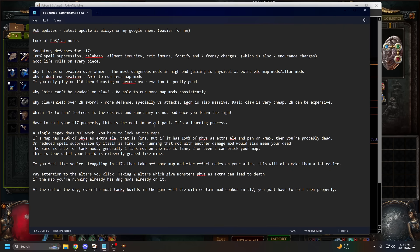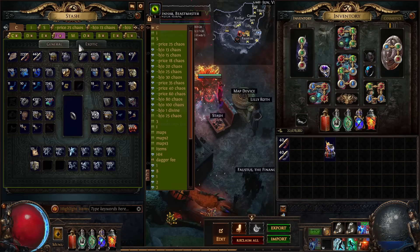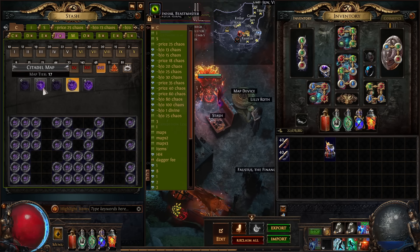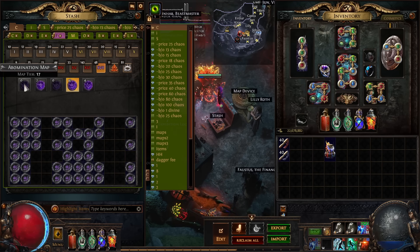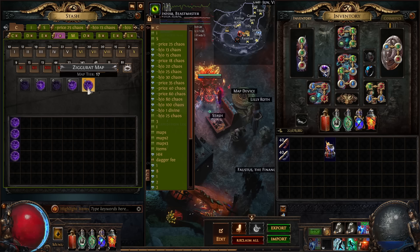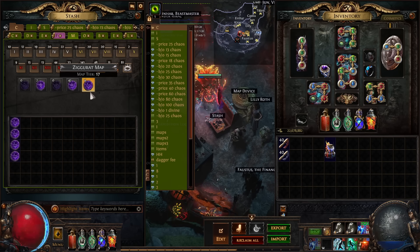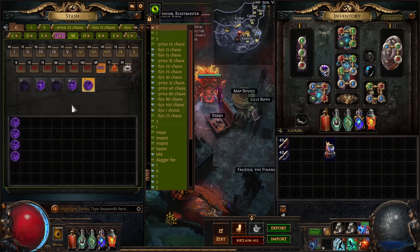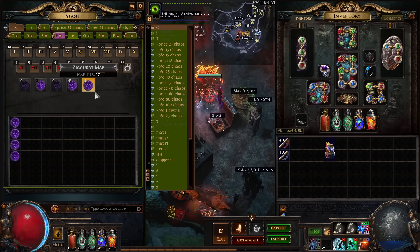Which tier 17 is easiest to run: Fortress is by far the easiest and what I recommend for those just starting out. Sanctuary is also not bad once you learn the boss fight — just don't run increased AoE on that map. I would not recommend Ziggurat, Citadel, or Abomination. Never run Citadel — it's terrible for profit or boss fight. Abomination's boss can be really annoying. If you're not chaos resist capped, Abomination also has a lot of chaos monsters that may kill you.